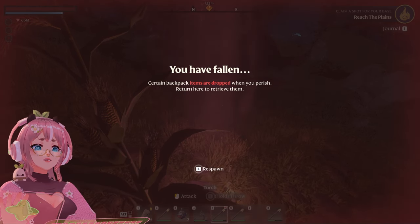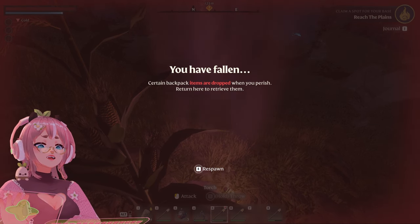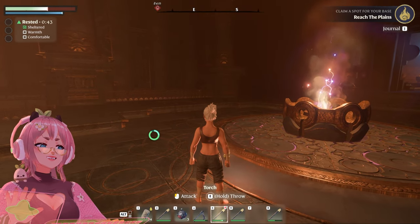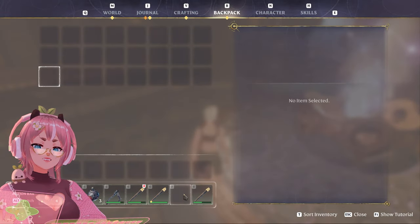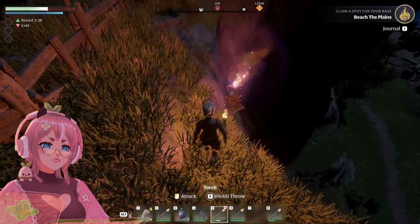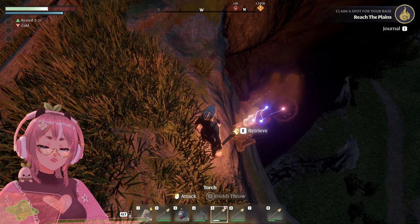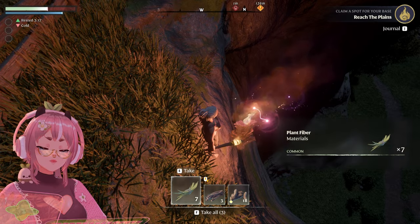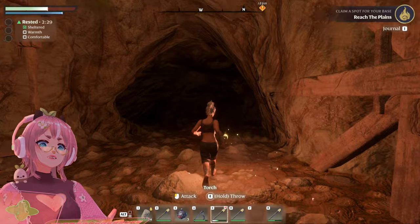Okay. Certain backpack items are dropped when you perish. Returned here to receive them. What did I lose? Everything. Okay. What is this flame? Is this indicating where I died? How can I get the loot? Yes. Let's take all. Perfect. Yay.